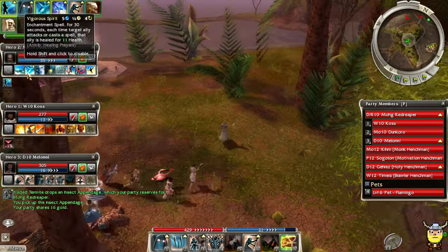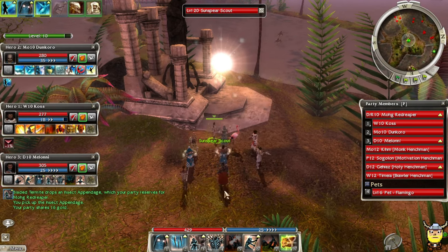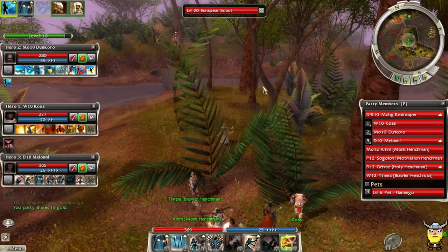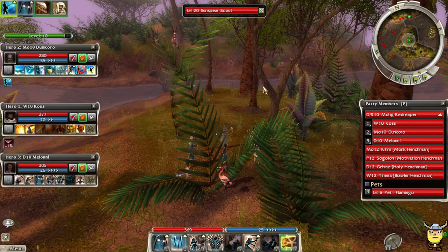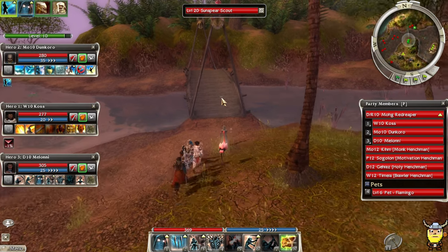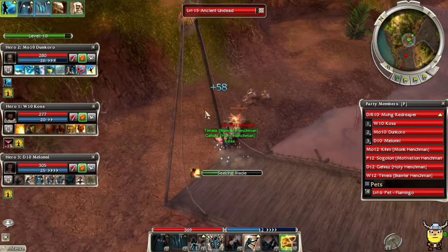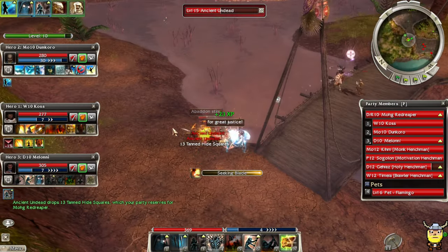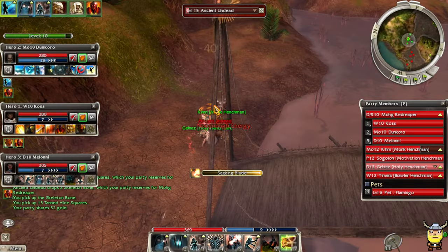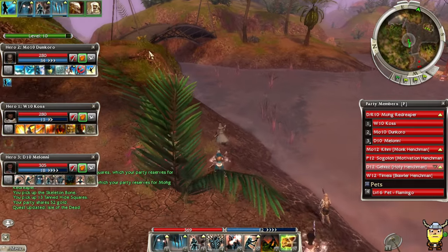The other thing that's interesting — Vigorous Spirit heals each time a target ally attacks. I wonder if that's a really good skill on a Dervish because I do those AoE strikes. I think a strike and an attack are a little different in this game — an attack is a swing of the weapon and a strike is the enemy actually taking damage from that attack. So with Vigorous Spirit specifying attacks, and like with Empathy, if an enemy used Cyclone Axe they take Empathy damage for each enemy it strikes, the terminology is a little confusing.